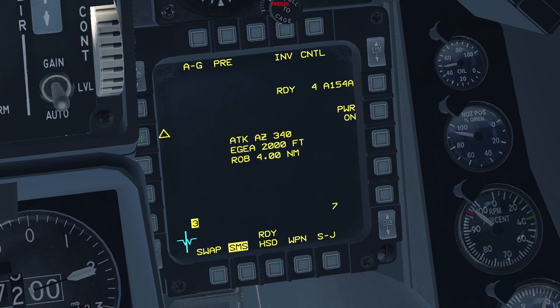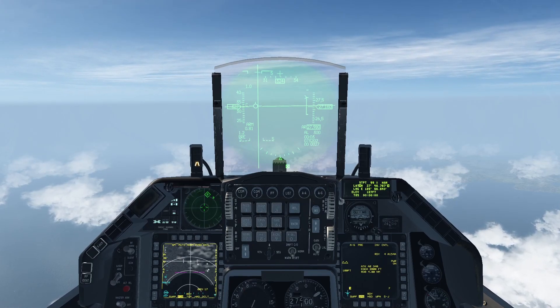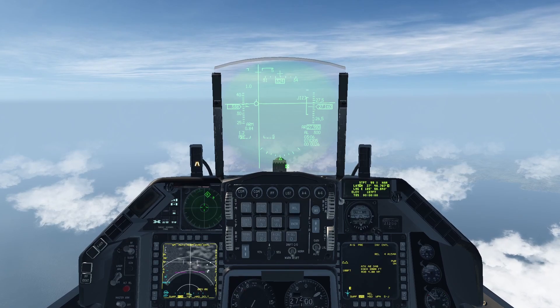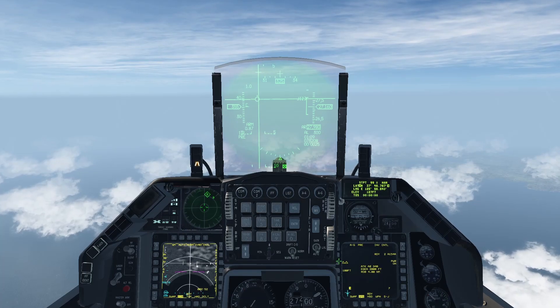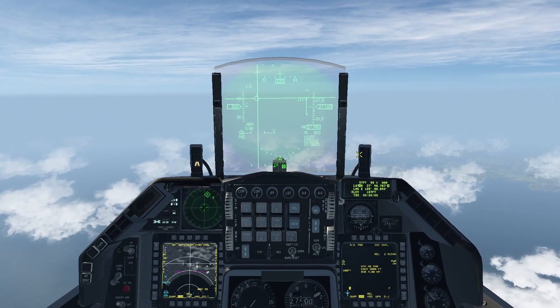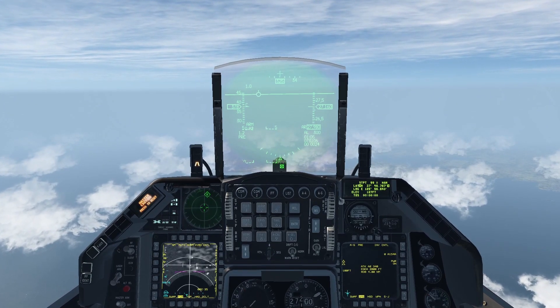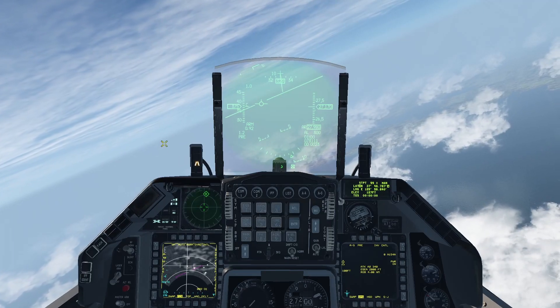For this example, I will configure an EGEA of 2,000 feet, an attack azimuth of 340 degrees, and keep the ROB at 4 nautical miles. Because the JSAW variant we're using has a cluster effect, it can be useful to use tandem or side-by-side impact options depending on the layout of the target area. I will release one pair in side-by-side and the other in tandem, with a separation of 100 feet. As soon as I see the correct symbology on the HUD, I press and hold the weapon release button, make sure both bombs are released, then switch the impact option and press and hold again. This is important to prevent any hung stores or malfunctions.